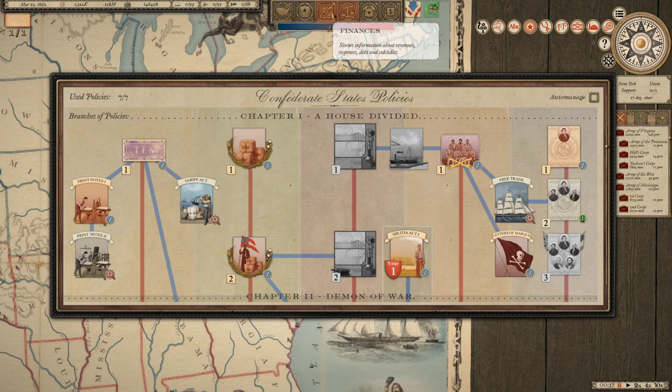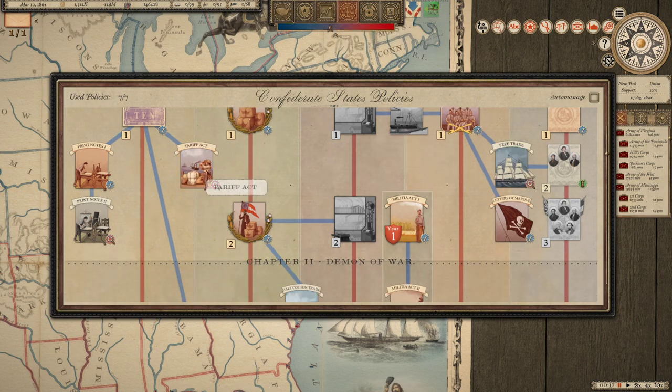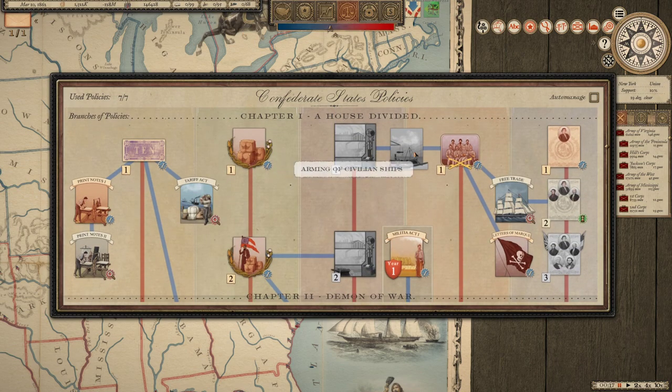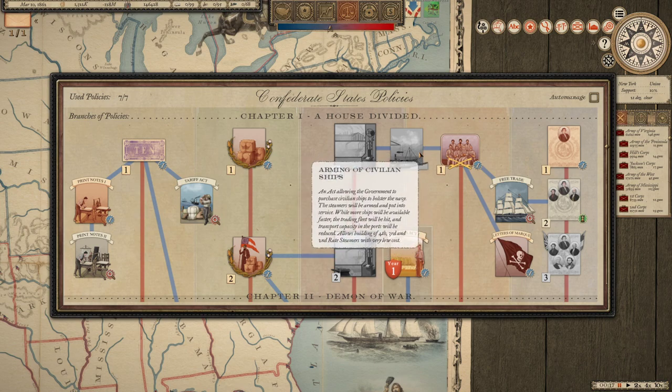Being able to try and unlock French support for the war might be worthwhile - at least this way allows us to import rifles, guns, et cetera, to help level the field. I think we will go for the diplomacy there. We could potentially go with more policies. The printing of notes is an interesting one - printed new money will bring short-term relief but result in inflation lowering public wealth; once passed the government will receive a large sum of funds each year. We could potentially halt the cotton trade as well. The issue is we're at a point now where we're severely behind in terms of actual naval strength.